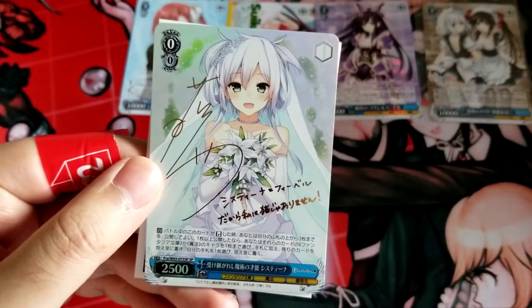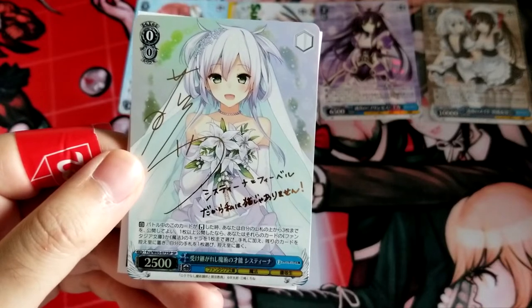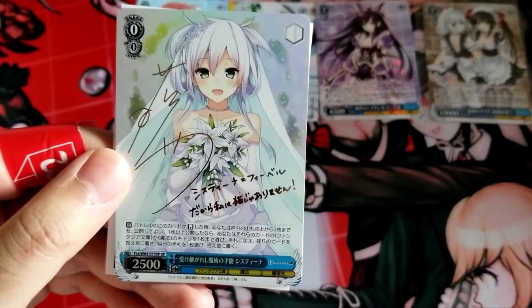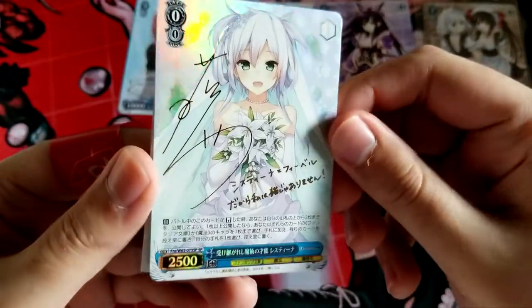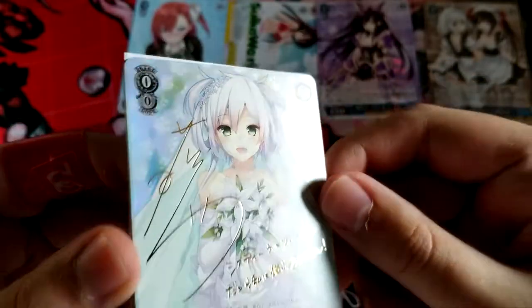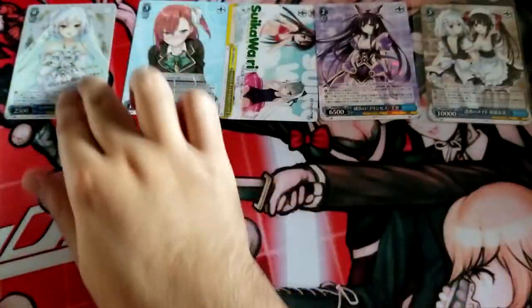Sistine — Passion for Magical Talent. When this card is reversed in battle, you may reveal the top three cards of your library. If at least one card was revealed this way, choose up to one character with Fantasia Bunko and/or Magic, put it in your hand, put the rest of the revealed cards in the waiting room. Choose one card in your hand, discard it to the waiting room. This is a great SP — it has little paw prints on the back. We'll take it.